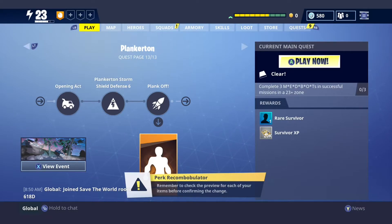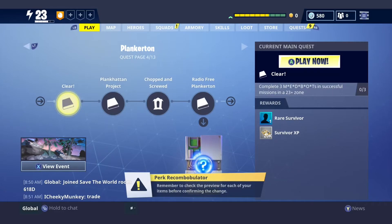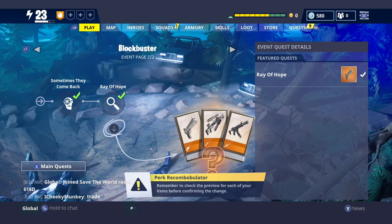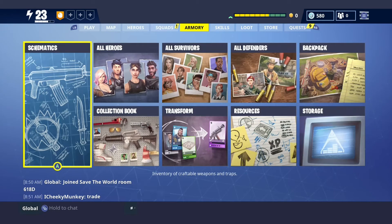Hey, what is up guys, it is mastermind24 and today we are going to be showing the new perk system where we can get new and better perks to make some godly weapons. The new Blockbuster event chapter is not out yet — it's probably coming out at about 7 today, which will be awesome. Also the new gun, I think it's called the Quad Launcher, will be coming out at about 7 as well — I'm definitely going to buy that and give you guys some cool gameplay on it.